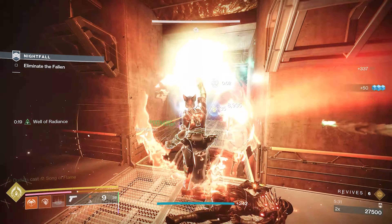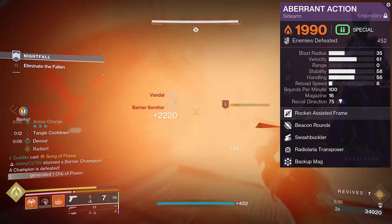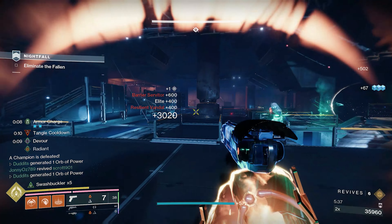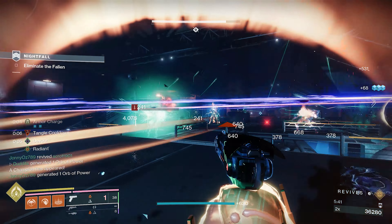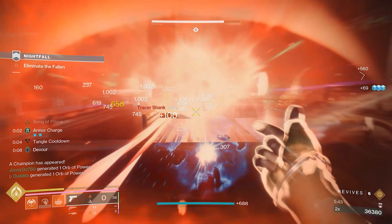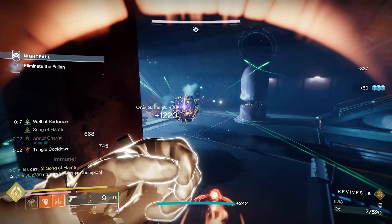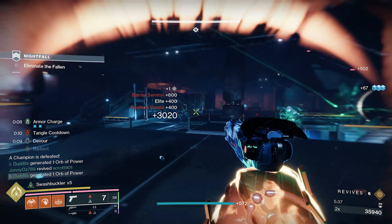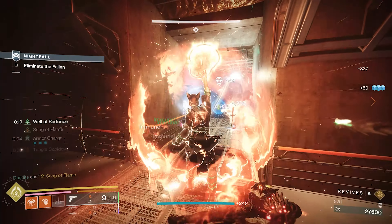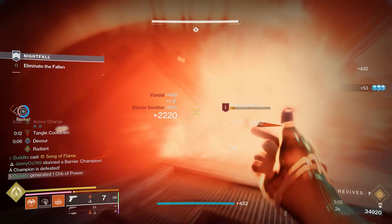My name is Dudit — I set up builds and stuff. Got this sidearm today I crafted, and this roll — beacon rounds and swashbuckler — is absolutely insane for Song of Flame builds, consecration, and melee builds. Specifically Song of Flame, because as we know it's already pretty cracked, but if you use your melee in the super, you're going to get your times-five swashbuckler going all of the time with your prismatic, so an absolutely massive damage increase.